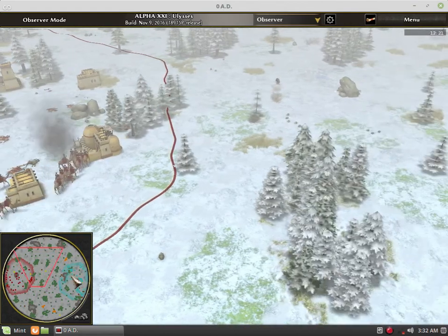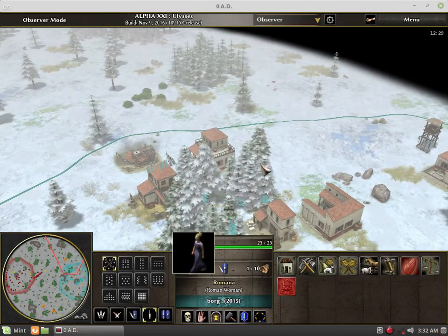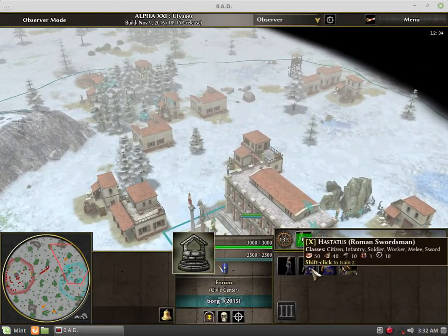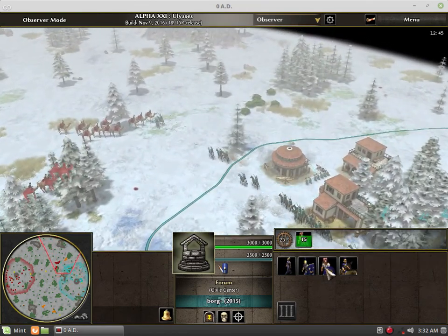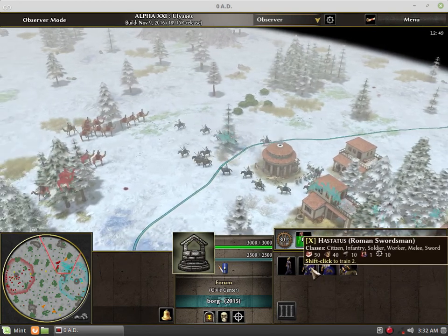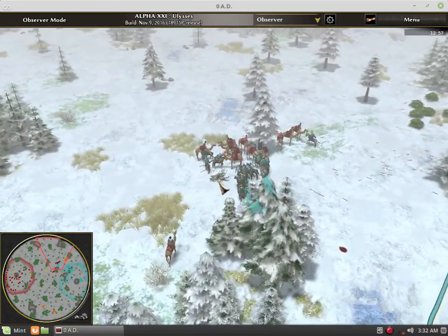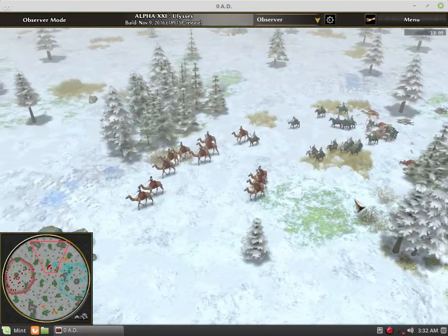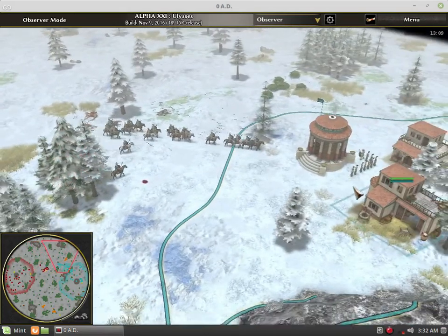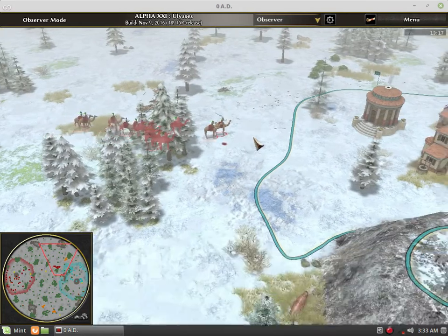One way to respond to archer harassment like this is with cavalry. The Romans' spearmen are only available in the barracks if you remember that. The imbalance for the Romans is that they get the swordsman — meaning they're spending lots of wood earlier on — but the metal cost doesn't hurt as much early because you don't need metal as much until town phase. When you're in town phase you need to rush up to city phase immediately and metal is critical for upgrades.